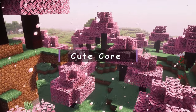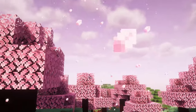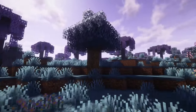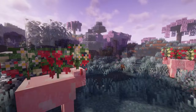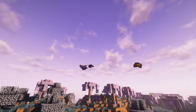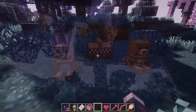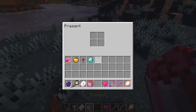Cute Core. A large mod updating many aspects of the game. It adds several new biomes with a stunning atmosphere filled with various aspects. Various new mobs — cows, different insects, and many types of beautiful butterflies. Various beautiful flowers and trees. And also many cute items: hearts, gifts, plush toys, and much more.